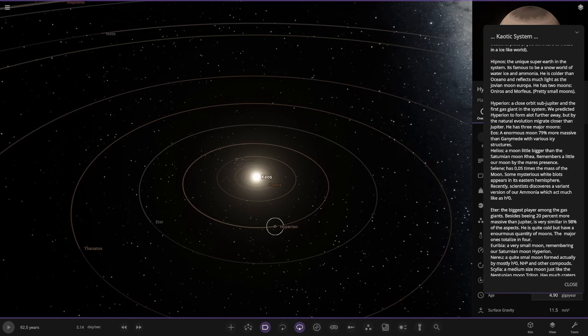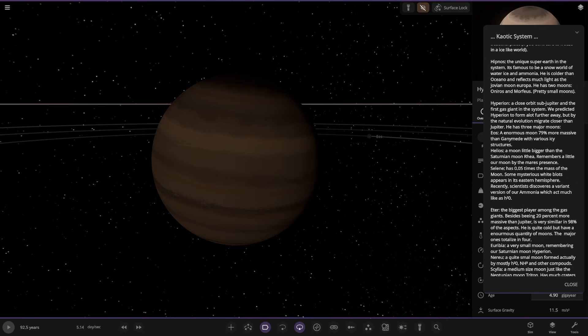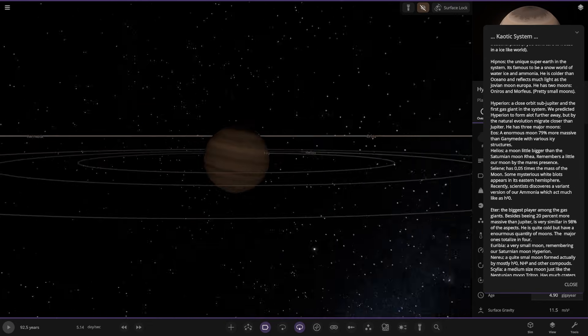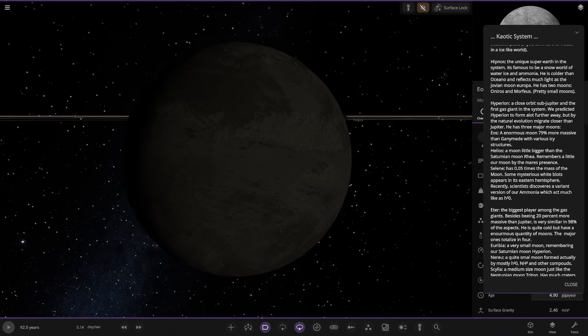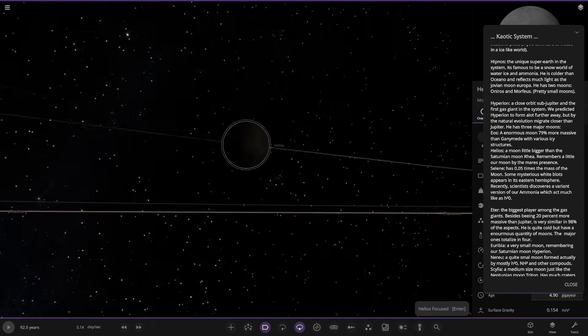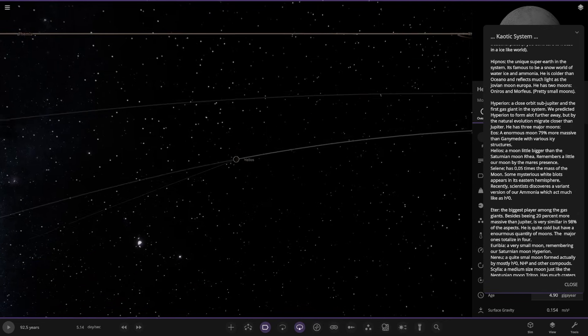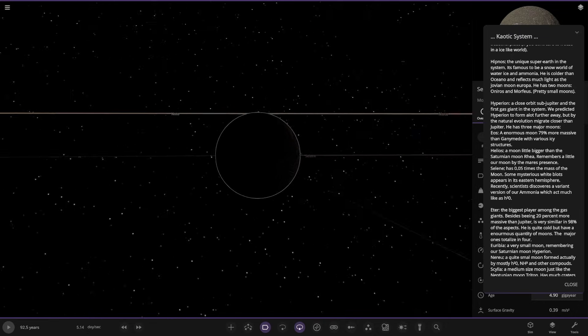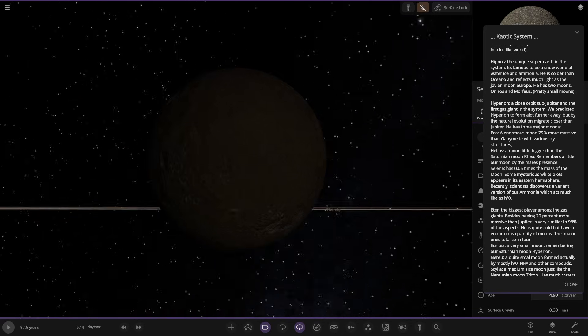Moving on, Hyperion — a close-orbit sub-Jupiter and the first gas giant. We predicted Hyperion to have formed much further away, but through natural migration it moved closer than Jupiter. It has three major moons. First is Eos — an enormous moon, 79% more massive than Ganymede, with various icy structures. Then Helios, a little bigger than Saturn's moon Rhea. And Selene, just 0.05 times the mass of our moon. Some mysterious white blobs appear in its eastern hemisphere — scientists recently discovered a variant of ammonia which acts much like H2O.